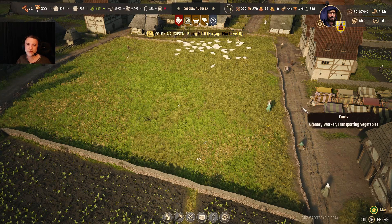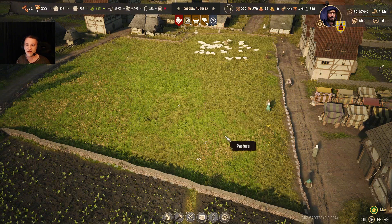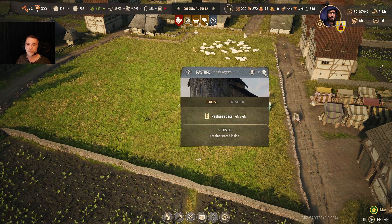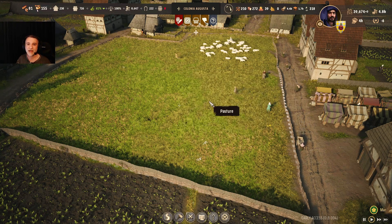The other thing that I would change is the space that the sheep occupy. Those are 48 sheep and basically if you click on the pasture they max it out, so you need to build additional space if you want more sheep. This is an insane amount of space.